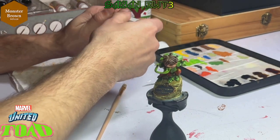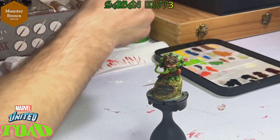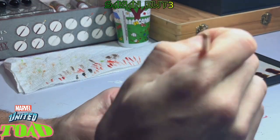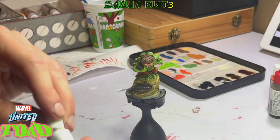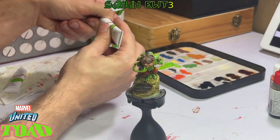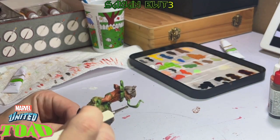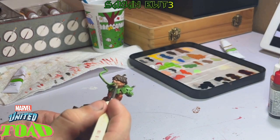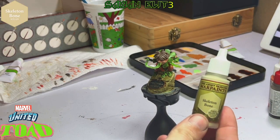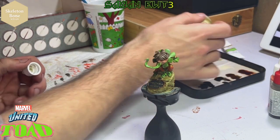Now for the hair, we're going to use Monster Brown and dry brush this right on the hair. Now I have this glow paint from Five Below — this is the natural color that it has. I tried making slime on his tongue with it. It didn't turn out so well, but I was just trying to add something special to it — it's just too liquidy. Next, the very last color we're using is Skeleton Bone, and I'm going to dry brush this all over the base.